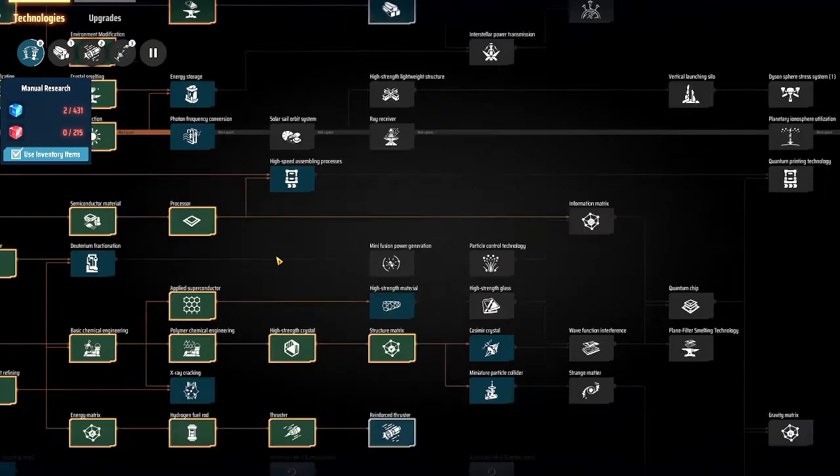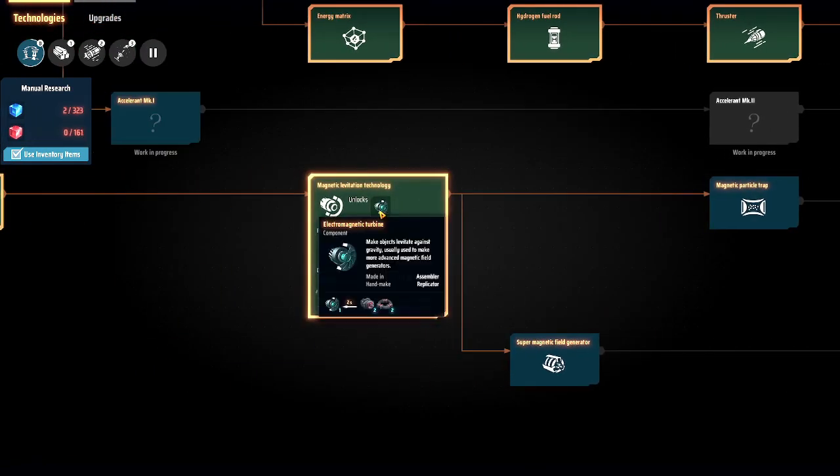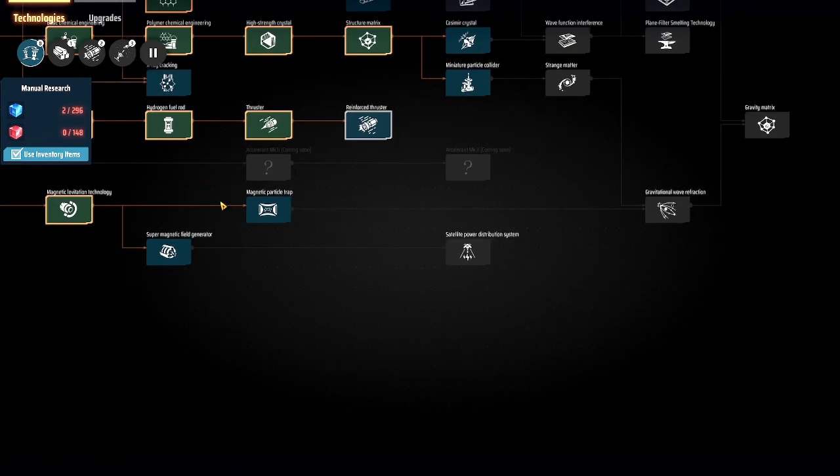The magic sticks — or rather, the particle containers — need the graphene that we are actually producing now, stacking up as we speak. But we also need turbines, and those are quite convoluted to produce. To make them, you need to make engines first and then upgrade those engines into turbines. It takes two turbines for every particle container, and every turbine needs two engines, so basically four engines per particle container. We're going to have fun with that — we'll do that in the next session.